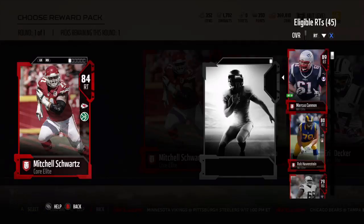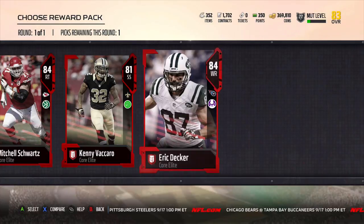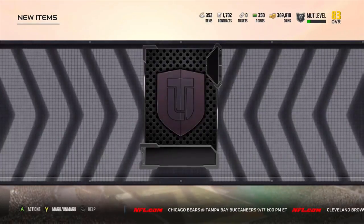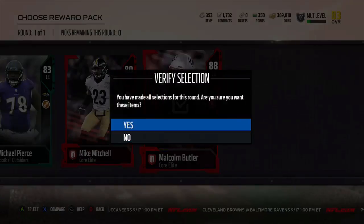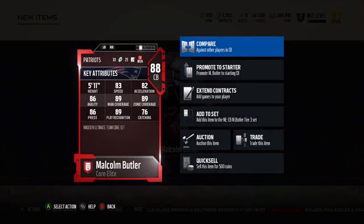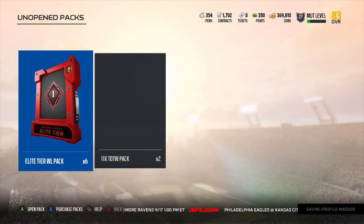Since the patch came out, people have been testing it — trial and error — seeing what ratings got affected. It's basically been found that 91 and above zone coverage has been the biggest change. This is the same threshold as route running. 91 and above zone coverage means your defenders break on the ball almost as soon as the QB starts winding up to throw — they're already making a beeline straight for the receiver.